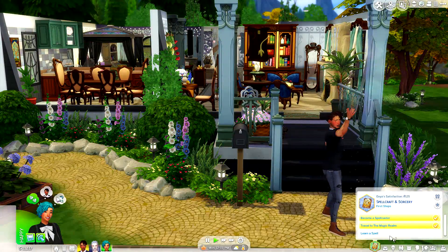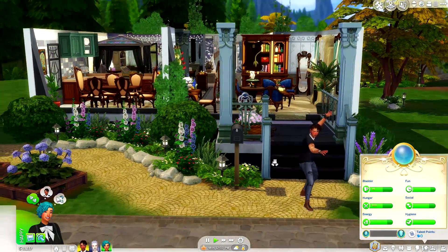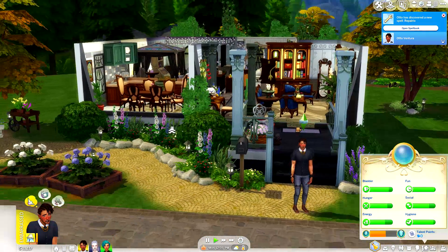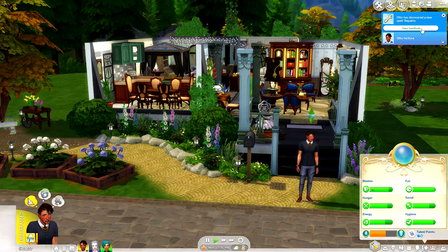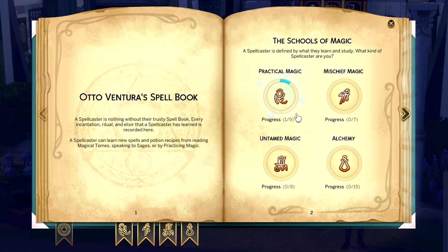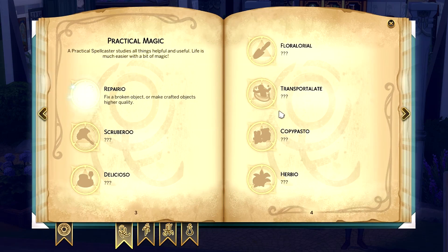I think I'm gonna head over to the magic realm with Otto and Enya. He learned a new spell - Repario! We can open our spell book. Okay so we have one out of nine spells learned - fix a broken object or make crafted objects higher quality.